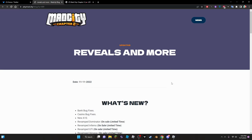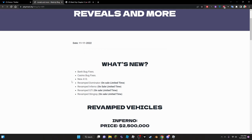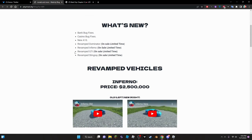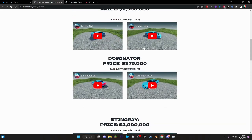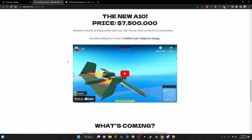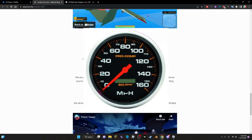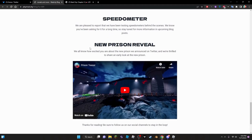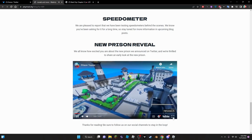Looking at the dev blog — bug fixes for the bank, bug fixes for the casino, new A10 added, revamped Dominator, revamped Inferno, revamped GTI, revamped Stingray. There's an old-and-new comparison you can watch yourself. The A10 is 7.5 million. A speedometer feature is also coming, which is really good.